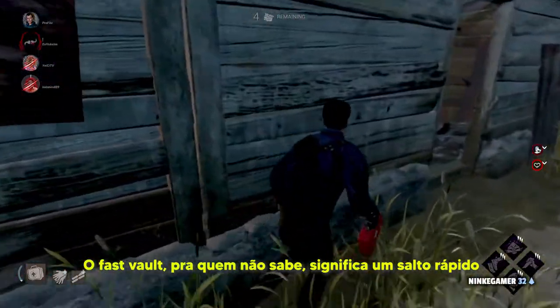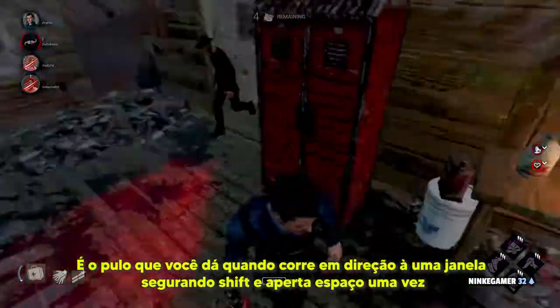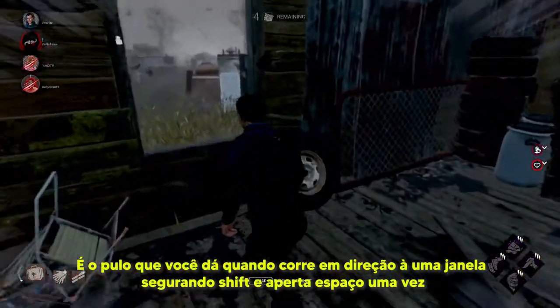O fast vault, pra quem não sabe, significa um salto rápido. É o pulo que você dá quando corre em direção a uma janela segurando shift e aperta espaço uma vez.